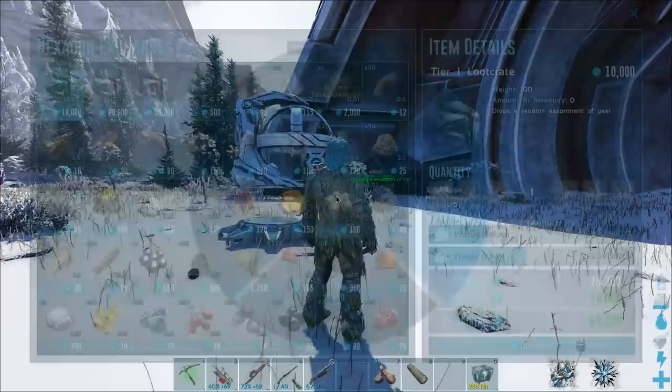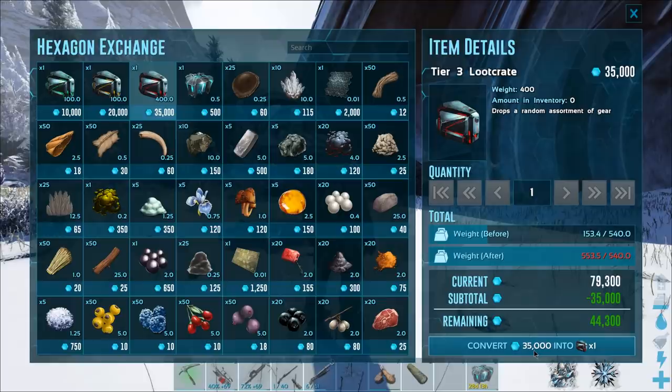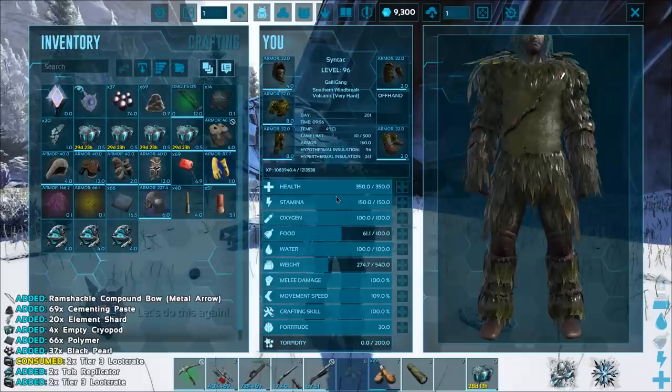I wanted to go ahead and actually buy two of these loot crates. We have enough for two. Why is it not allowing me to buy two, though? Is it because I'm gonna be too heavy? Probably. Boom. Boom. Alright, so we got two of them there. What did we get? We got two of these, because I already had one on me.